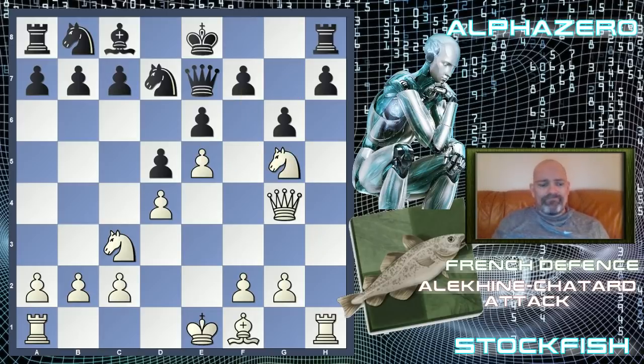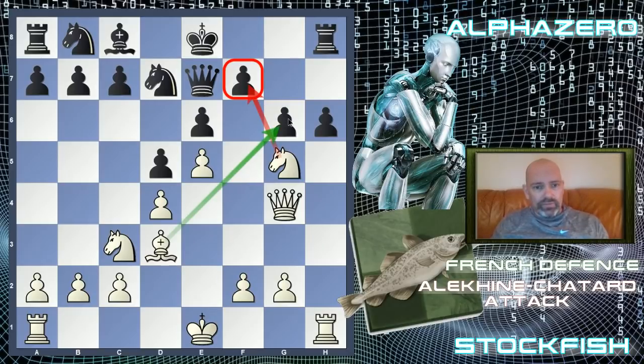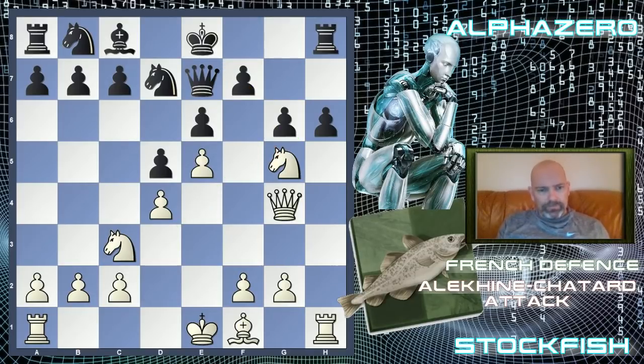Now knight to g5. We've exchanged the dark-squared bishops so these holes might become a problem for black. Black plays h6 — h5 looks like an option as well, as eventually it seems like you have to play it. Stockfish castled queenside here. In the AlphaZero against Stockfish game, AlphaZero went bishop to d3 and at some stage sacrificed a knight, then took with the bishop on g6. Got a very promising position, but Stockfish defended very well and managed to draw despite the disadvantage.